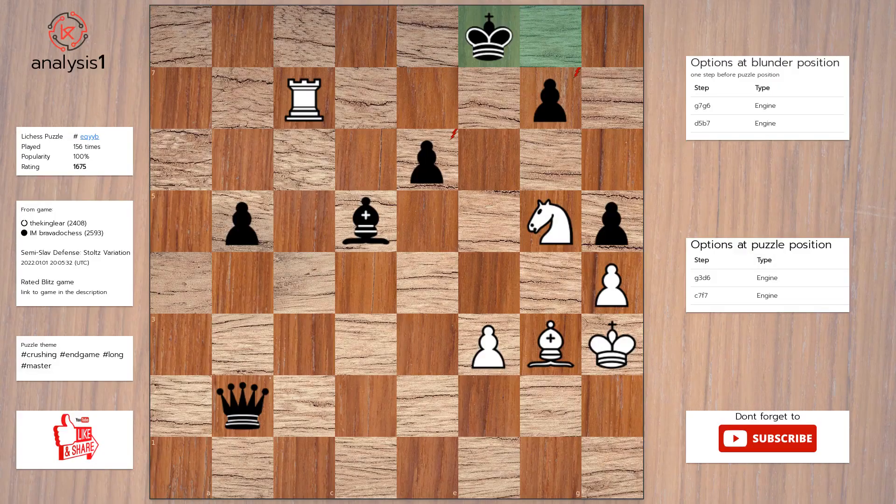Let's continue. Puzzle position vulnerabilities are: rook takes pawn, knight takes pawn check. Checks in this position are: rook to c8 check, rook to f7 check, knight takes pawn check.